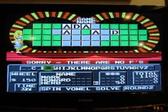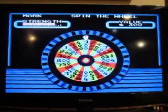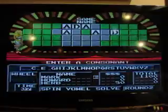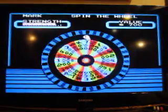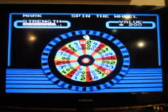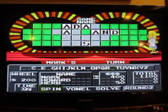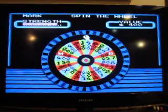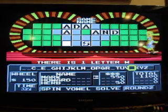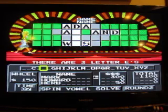$150, no F. Can we get to that 1,000? No, we're just past it. 200 — N. There's the N, and I'll spin again. 200 again — S, one S. 150, a W — there's that W. I will buy an E, and we have three of them.